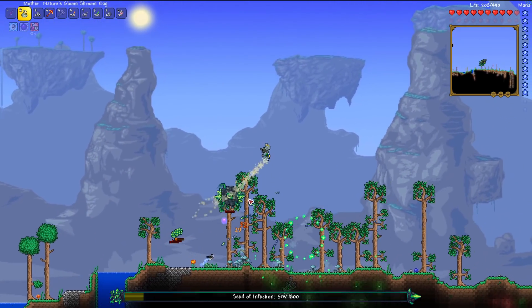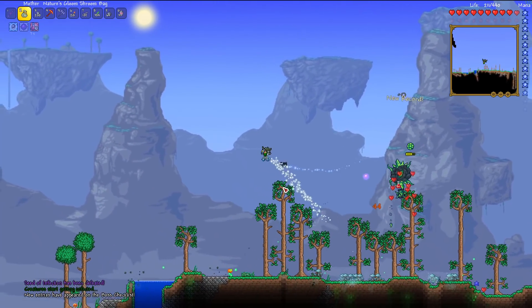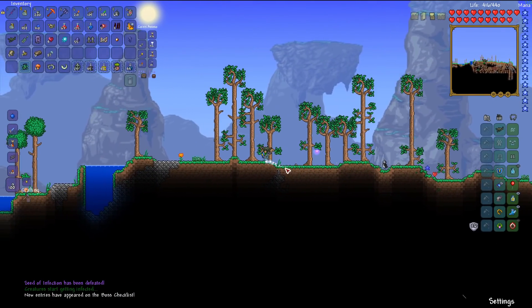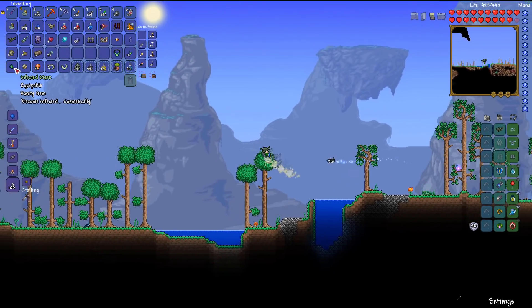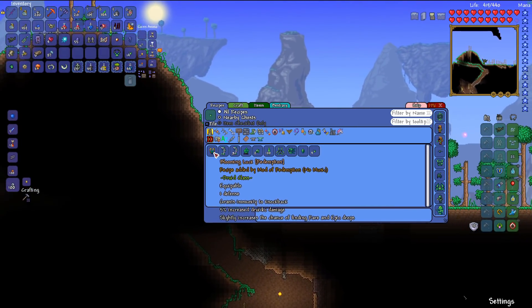Despite all the struggles, we've done the fight. The creatures have begun getting infected. There is a story arc activated by defeating the Seed of Infection that creates an entire new biome — really, really cool. Additionally, we unlock Xenomite, which is a valuable resource throughout the game.